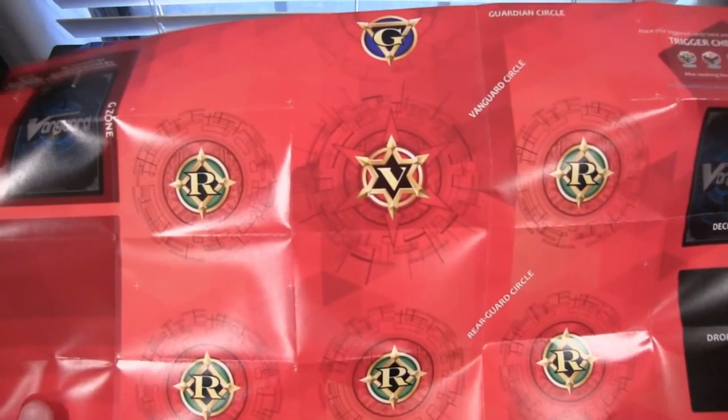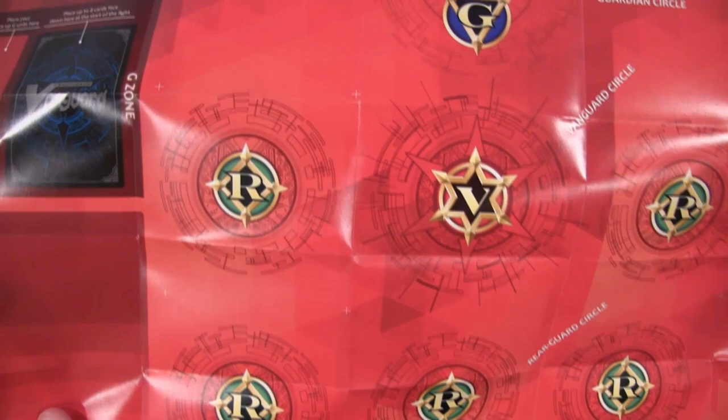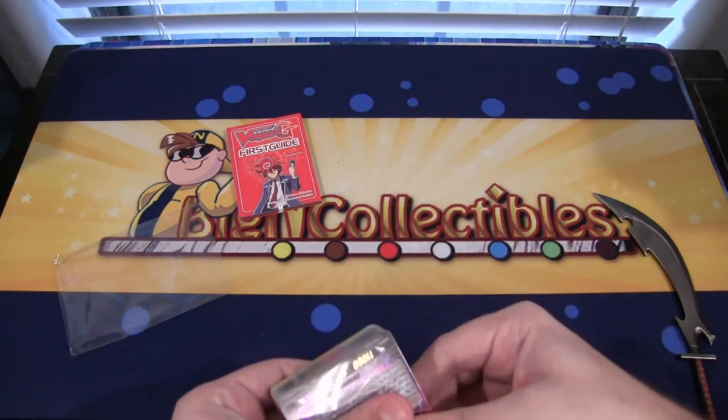Here is the playmat. It's pretty cool — I like how they label things a little bit better on this, which is good for beginners. Once you get used to the game, you really don't need a playmat, like with any card game. It's easier to learn when things are labeled clearly.